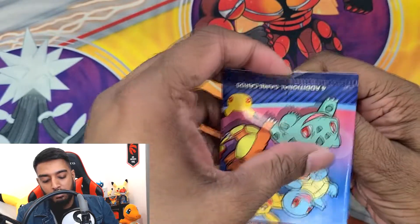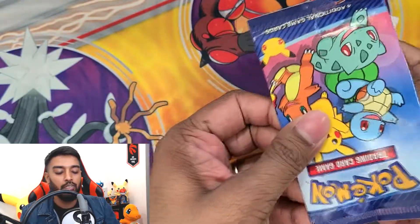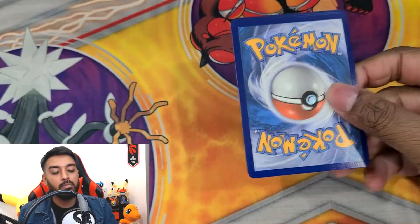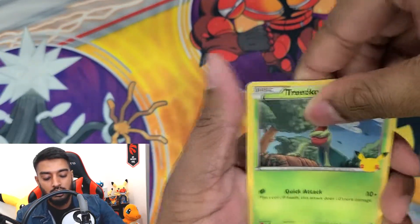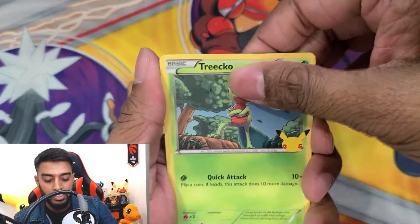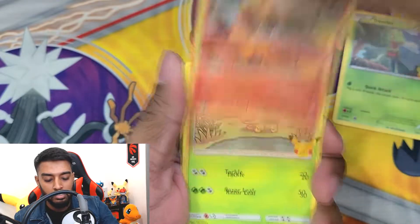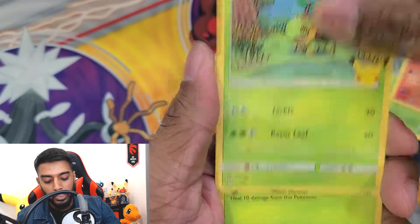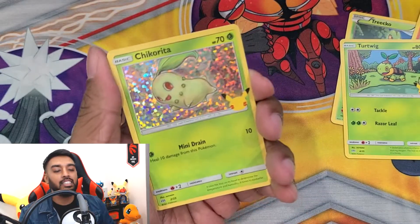Last pack! This just flew by — only four cards in each pack, it flies by fast. I can't wait for this to come to Canada, I'm definitely gonna go get myself a few more. Last pack magic, let's do it, Trainer Syn squad! We got a Treecko — good, haven't got that yet — a Fennekin, a Turtwig, super slow motion on the last one... and we got a Chikorita! I'll take that — that's a Gen 2 starter right there!